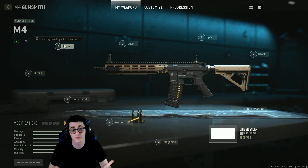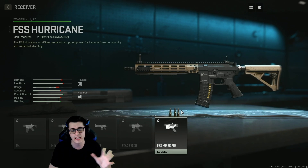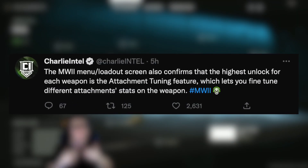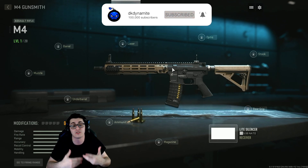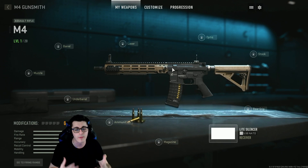In the gunsmith, all attachments are locked so we can't get a full list of all attachments for each weapon just yet — the game is only a couple days away. But you can click on the receiver to see the progression for the M4, M16, Icarus, Recon, and Hurricane. Because of this menu glitch, we now know the highest unlock for each weapon will be the attachment tuning feature, which is brand new. In my opinion it'll shape the future of quality customization — being able to fine-tune each attachment to your liking for certain modes, opening up content for MP, Warzone 2, DMZ, Spec Ops, raids, and future titles.